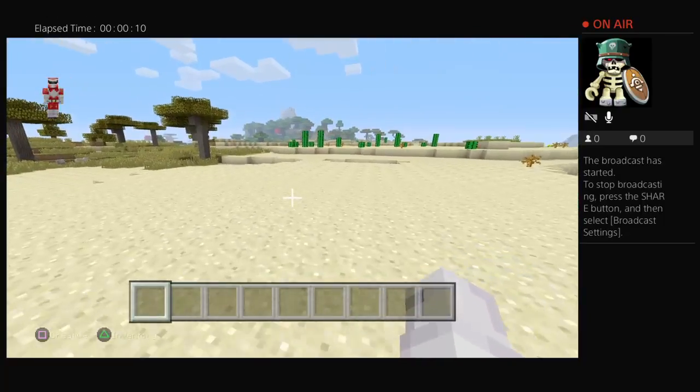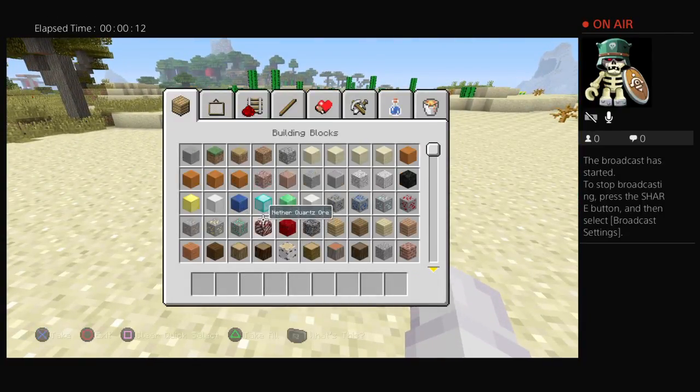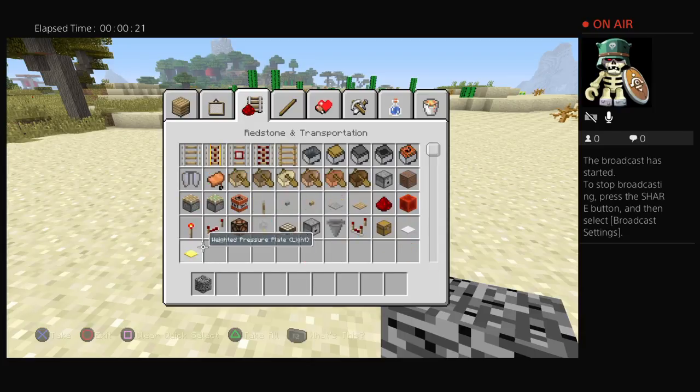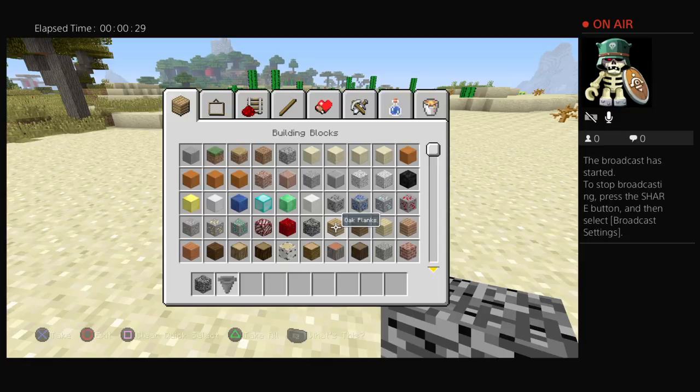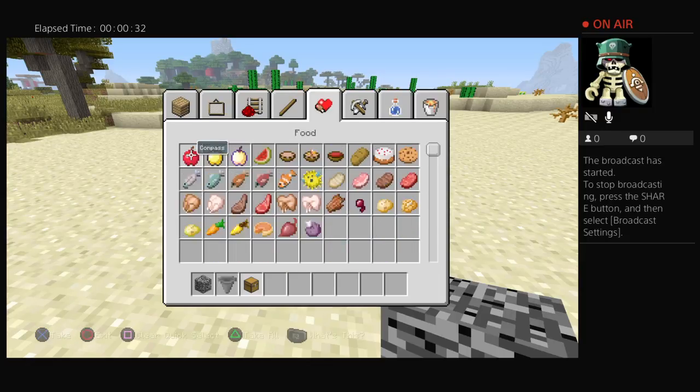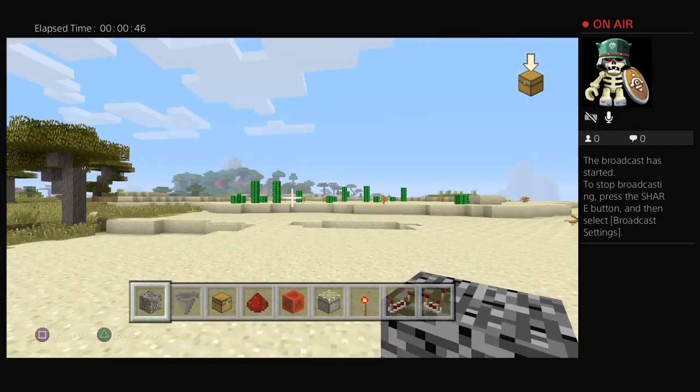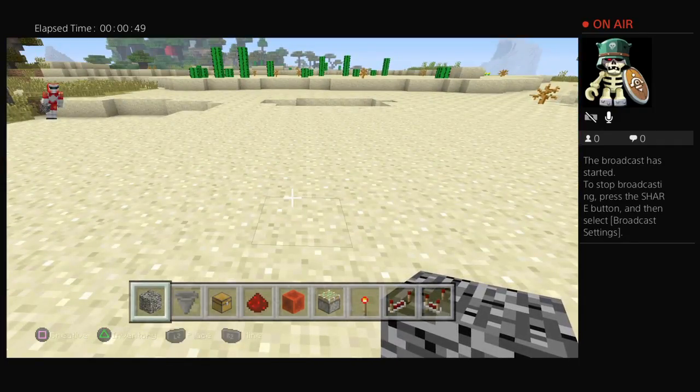Let's go over the key crate system. First, you're going to need any block of your choice — I'm using red rock because it's unbreakable. I also have this on my faction server. You'll also need a hopper, a chest, a redstone block, a sticky piston, a comparator, and a repeater. I'll wait here so you guys can get all the stuff.